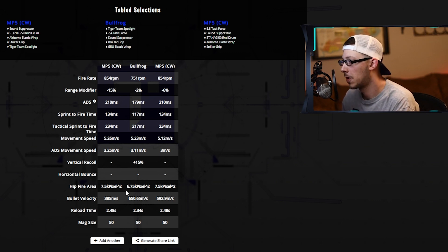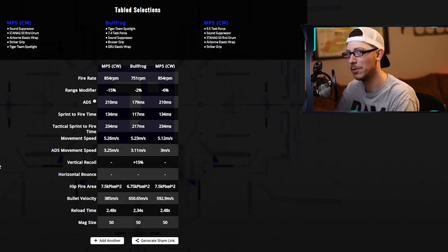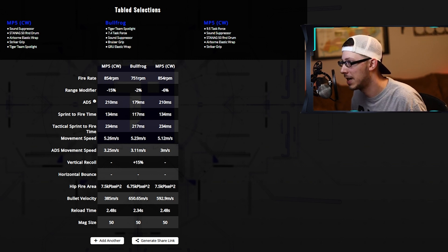Even so, the Bullfrog is not really that much slower in basically any way. It ADS faster, it sprint-to-fire is faster, attack sprint is faster, it has a smaller hip fire, faster bullet velocity, faster reload, and it doesn't need a magazine attachment to hit 50 rounds. There are just so many reasons to use the Bullfrog over the MP5 — it's ridiculous.